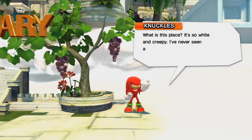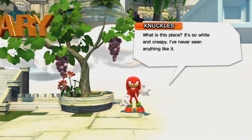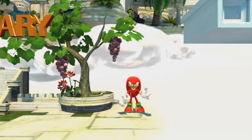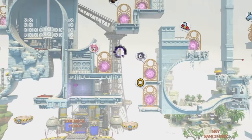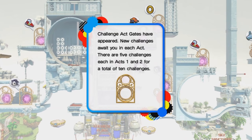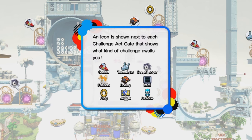Aloha everybody and welcome to part 4 of Sonic Generations. We just saved Sky Sanctuary Zone, which has a whole bunch of trees with grapes in them. And fun fact, if you've ever read the Sonic the Hedgehog 3 instruction manual, it states that Knuckles the Echidna likes grapes.